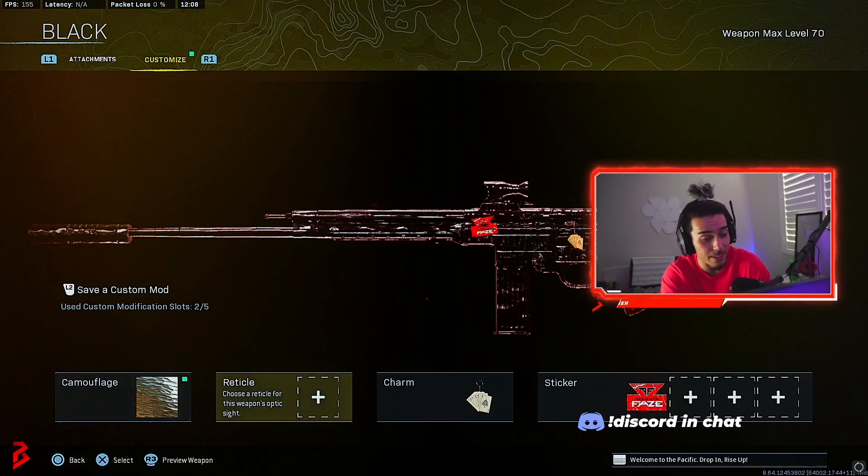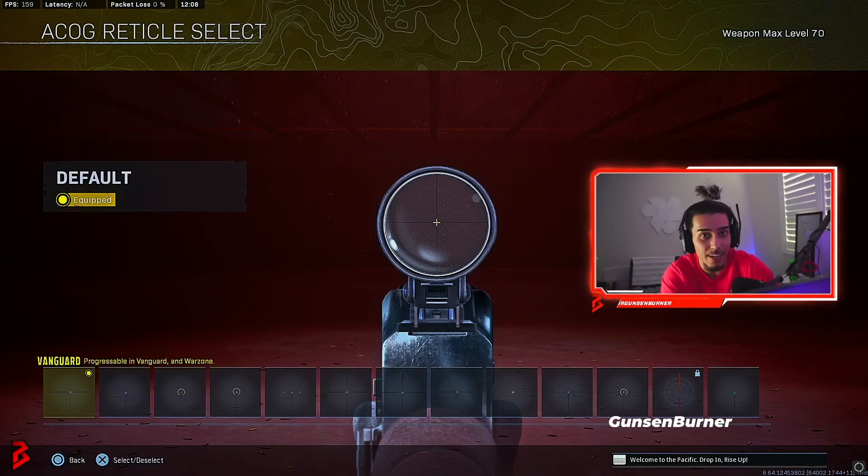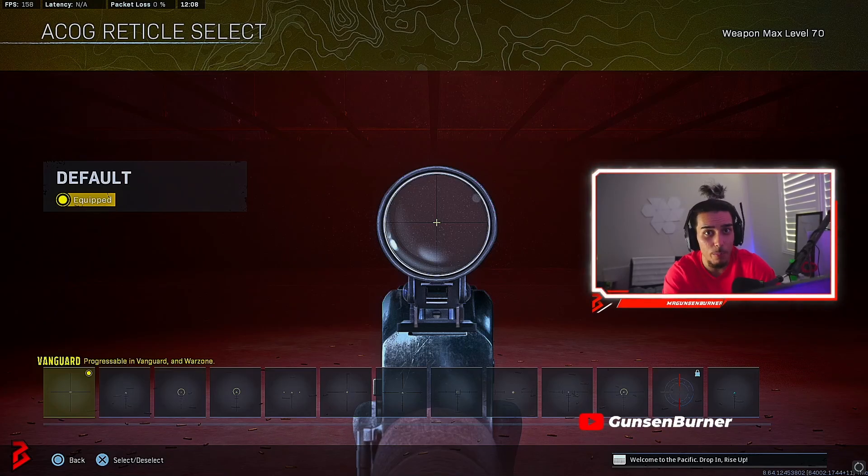You can tell by going to customize, and if you customize the reticle, on the top left it should say ACOG reticle. And as long as it says ACOG reticle, that means you're using the ACOG scope and it'll count towards the challenge.